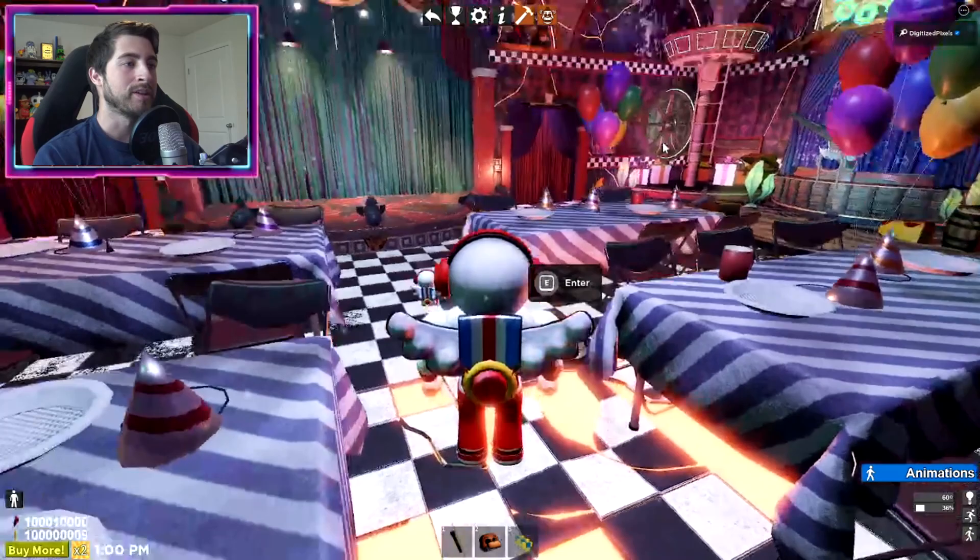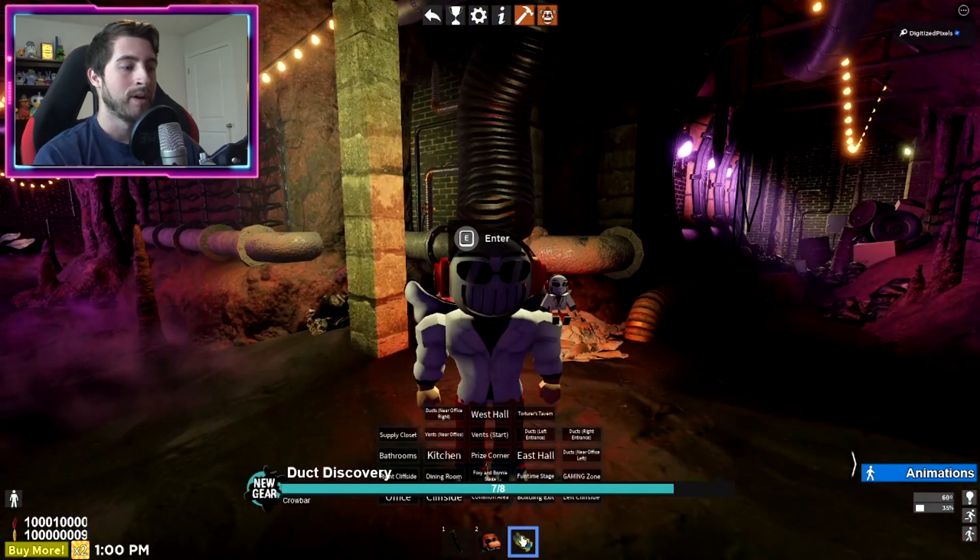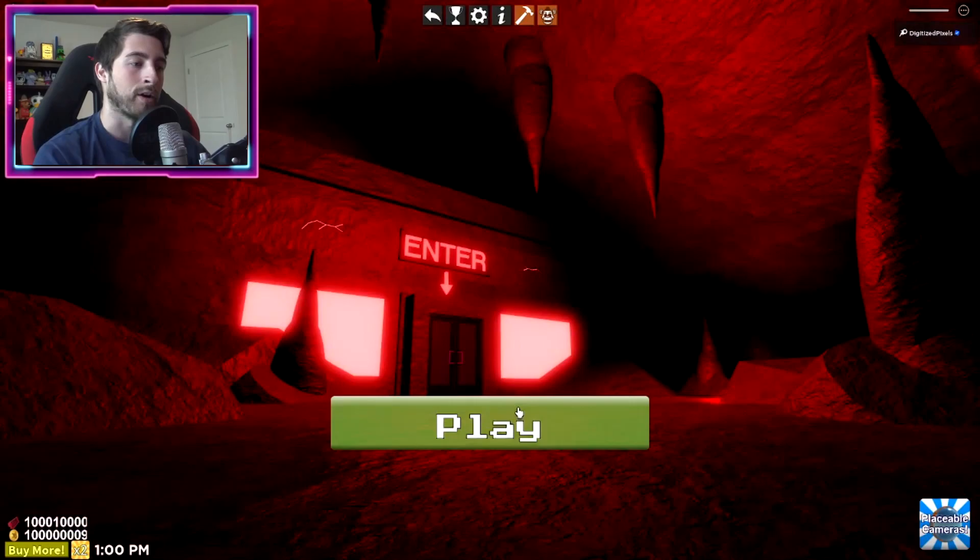Another one is hidden here in the main room. Click on this tile right here - this is where it's at, right in front of the main stage. Boom, it takes you straight down.